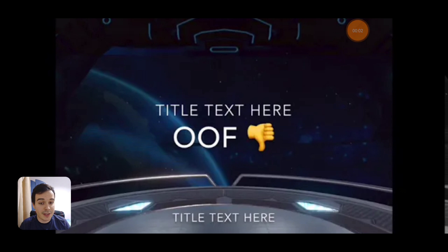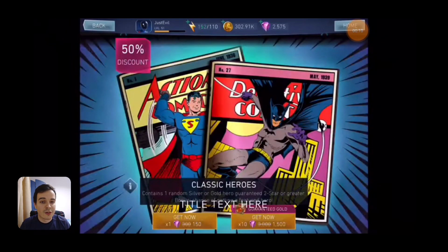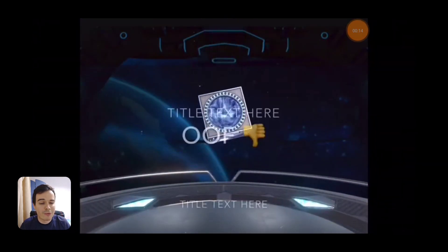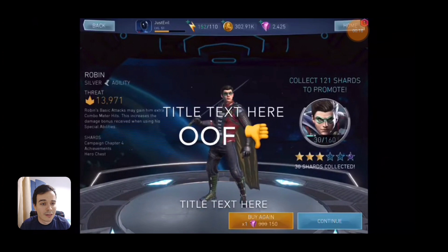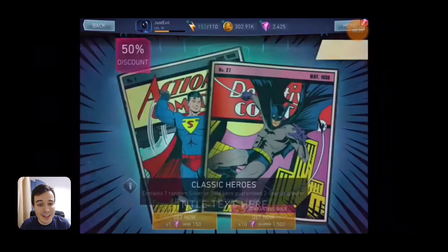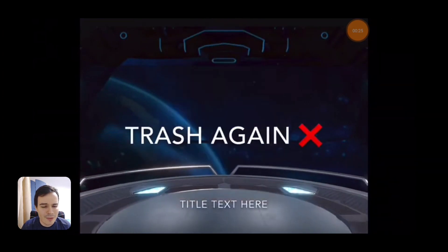This chest opening was submitted by JustEvil — links to his channel will be in the description and in the pinned comment, so go check him out. He starts by opening some Classic Heroes chests. We'd recommend going for 10 at once but it's up to you how you open them. First pull is Silver Robin — that's a bad one.